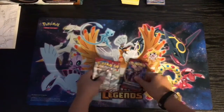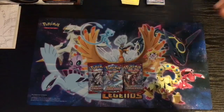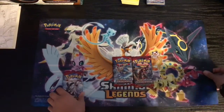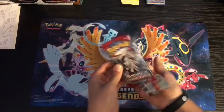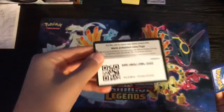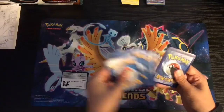I'm just so excited. I have these clear sleeves that I just randomly found, so I'm just gonna open them. This is my mat that I am extremely happy with. So I'm just gonna go ahead and open these Crimson Invasion packs. The code I'm gonna give away — one, two, three, four — I'm gonna do that.